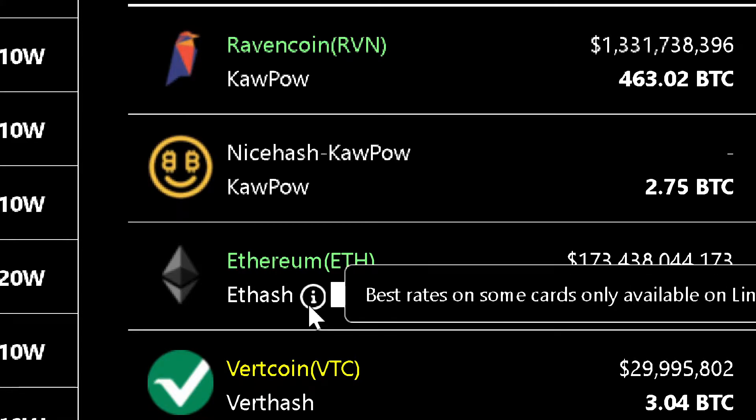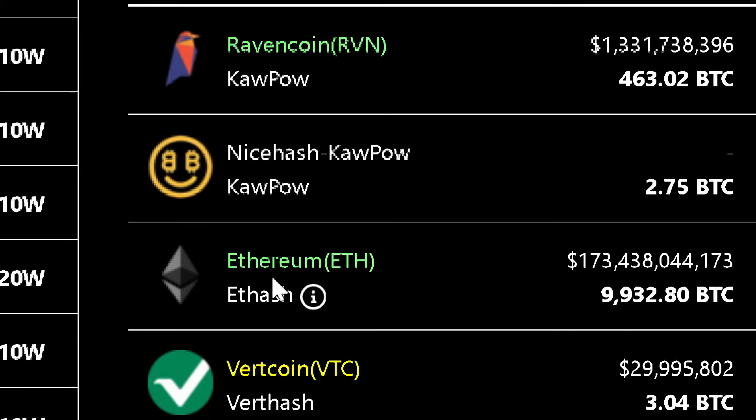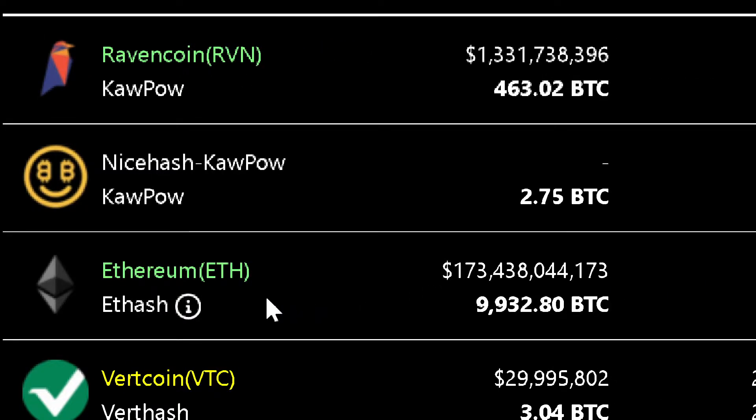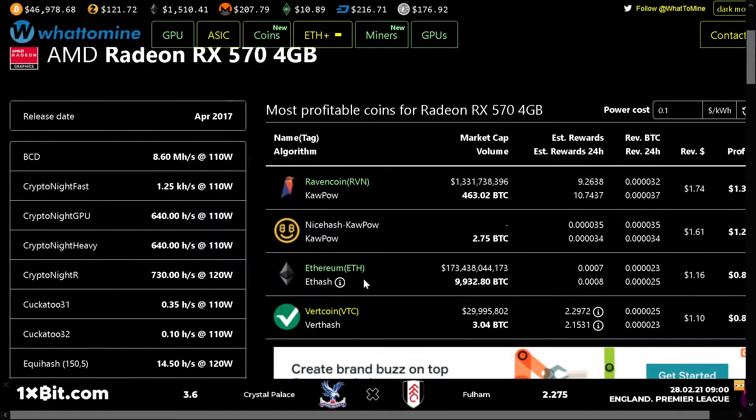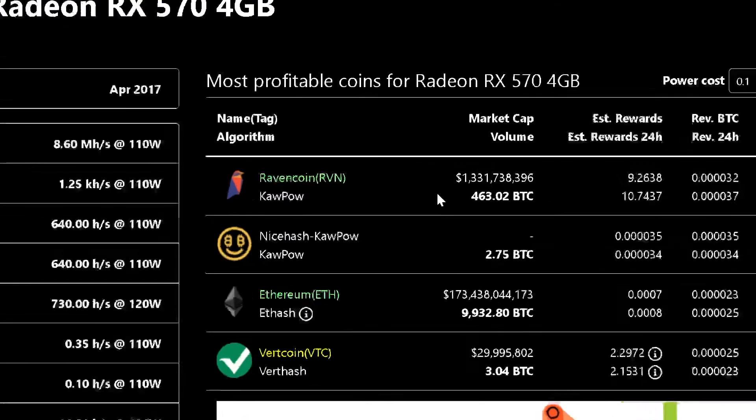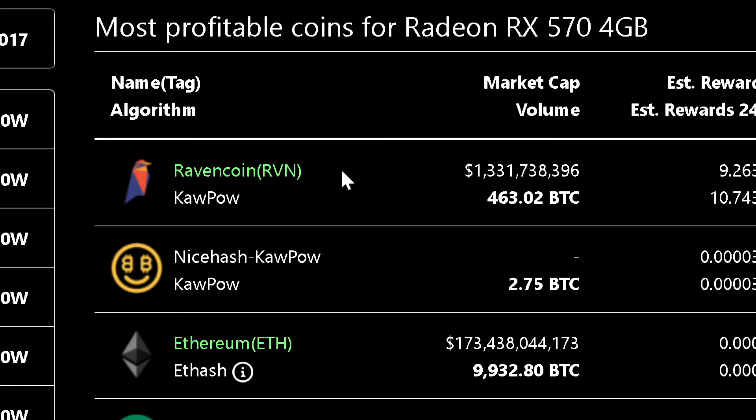For example, if you are trying to mine Ethereum, the problem is that it has passed the 4GB DAG file limit. Here it says that performance is only on Linux and using the algorithm for 4GB, which is not recommended, so you must avoid this. For now, avoid Ethereum and all coins whose DAG file exceeds 4GB, but this table does the work for you.